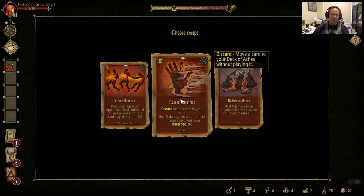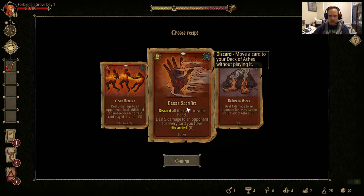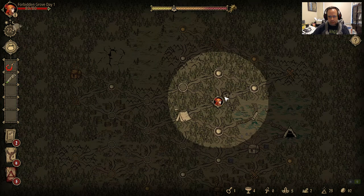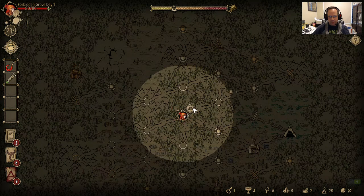Lesser Sacrifice — this is the card I'm looking for. This is a high priority card. It discards all the cards in your hand and deals 5 damage for every card you discarded. With the cards in my discard pile that are hurting enemies or healing me, this becomes a hugely important card to get rid of cards fast.